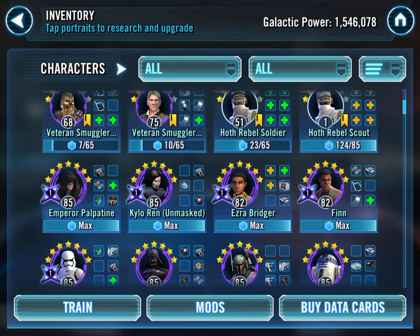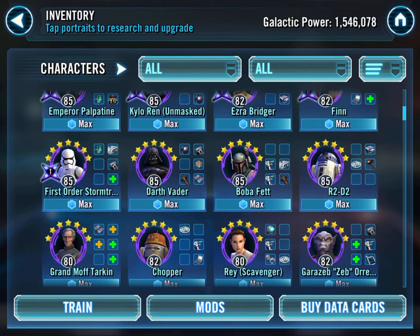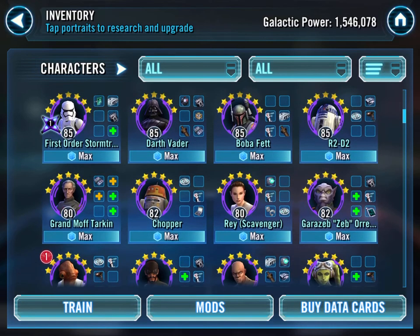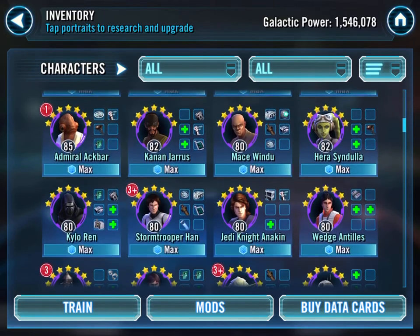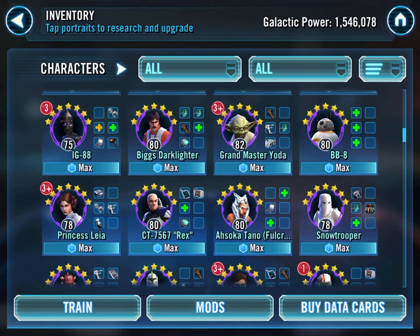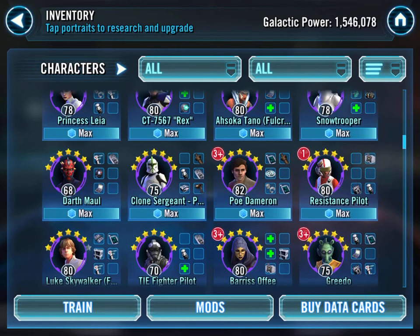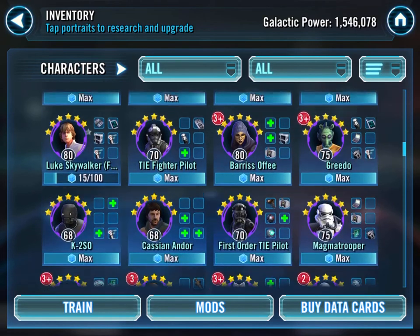My Veteran twins are both 5-star now and I'll return to farming those. A whole line of Zetas there - Palps, Kylo, Ezra, Finn. First Order Stormtrooper is done. R2 will be done at some point. Just scrolling through - so these are all my 7-stars. Grandmaster Yoda is there as well as you can see, slowly working on them all.